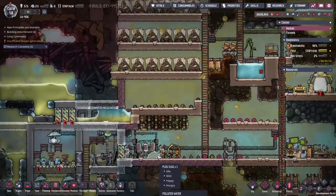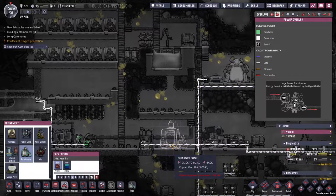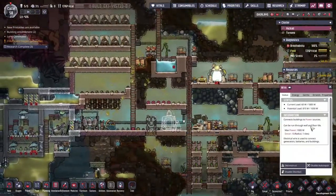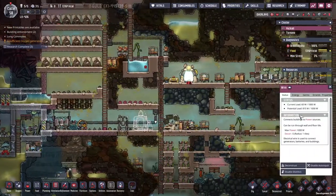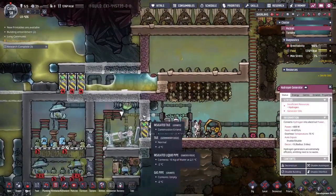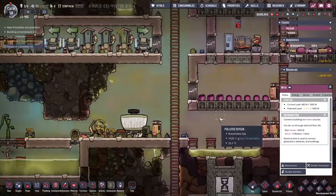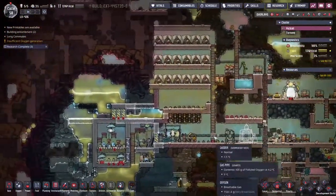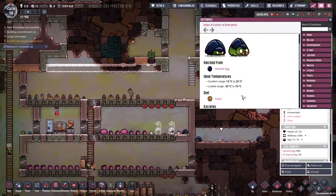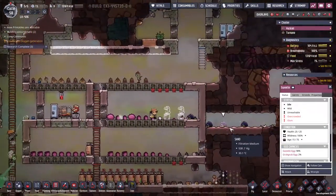We're definitely going to need to improve our polluted water output. I'm going to throw down a rock crusher right here — it's probably going to actually end up drawing more power than my system can provide, but we're doing okay. We can go up to 1,200 watts on a 1,000 watt wire — we'll see how that works out. No way to know that sweetles would do that. Not a single thing in the database about sweetle tending. Only by accident would you find out.